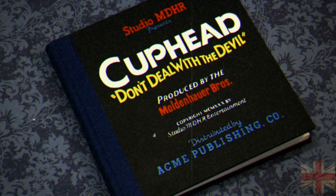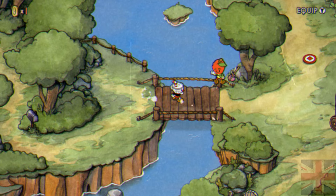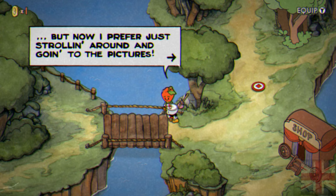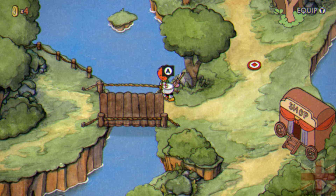So, once you get out of the store mode — out of the house and the tutorial — the first thing you want to do is go straight to the strawberry guy on the bridge. He'll say, 'Oh, you guys are in for it this time, gambling with the devil.' And he'll give you three coins. That's a lot of coins, surprisingly.